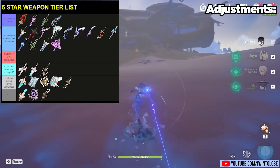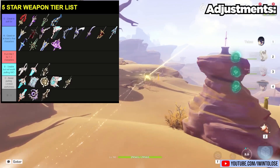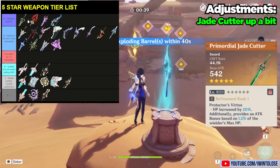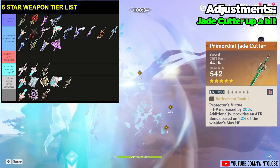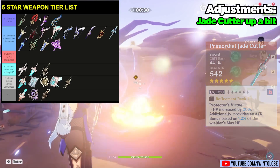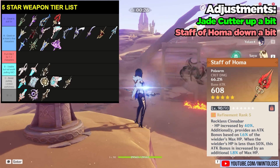So next, let's jump into some adjustments before we hop into the brand new weapons. The first thing I'm going to do is move the Jade Cutter up to the top spot. I actually find this weapon to be my always go-to sword weapon when I just want a general usage sword. The next thing we're going to do is just scoot the Staff of Homa down to the bottom of the S tier.